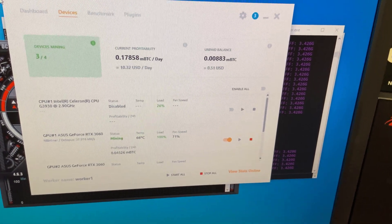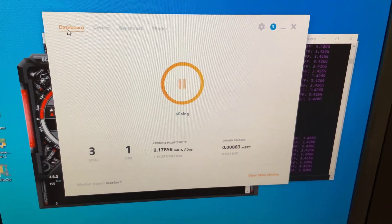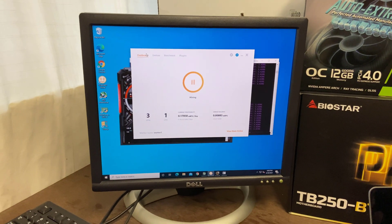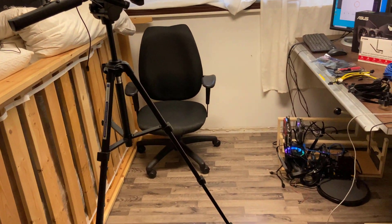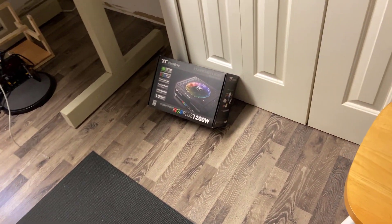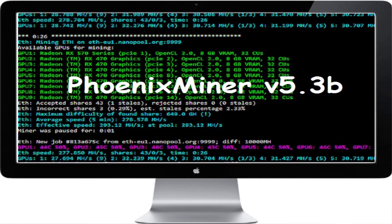On NiceHash, the three GPUs connected to the rig are currently making around $10.50 US per day. I know this is quite a bit less than initially anticipated. However, over the next few weeks we are definitely going to have some more video cards coming in, specifically RTX 3070s. We're also going to be transitioning to a dedicated miner such as Phoenix Miner for mining Ethereum directly.